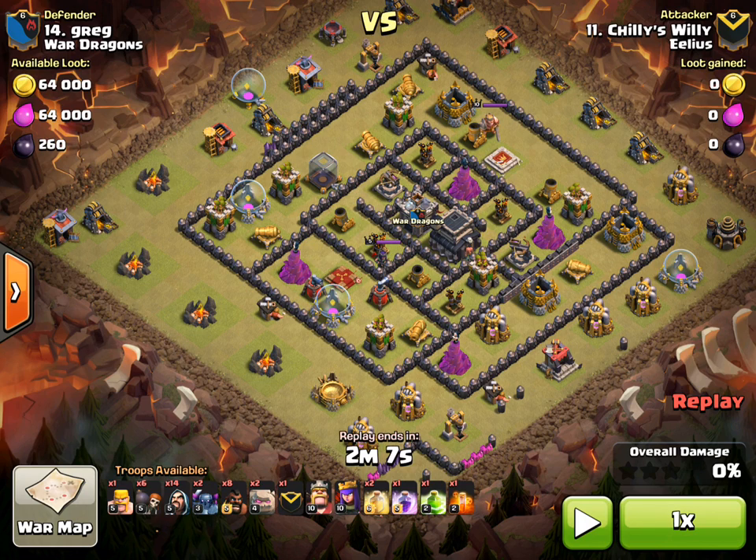Looking at his composition on the bottom there, he's got 14 wizards, 2 Pekkas, he's got 2 golems and a golem in his clan castle. So that's your GoWi — that's your standard GoWi.